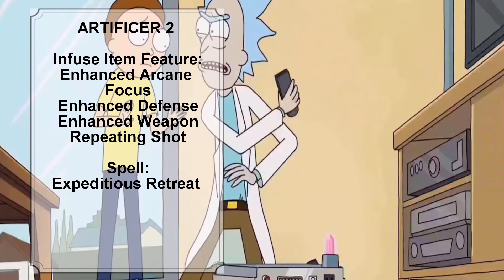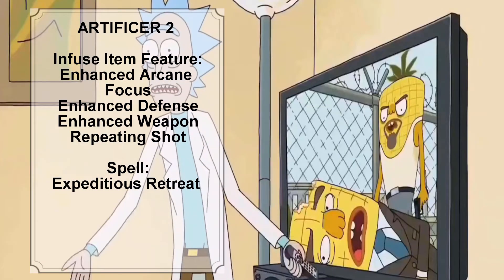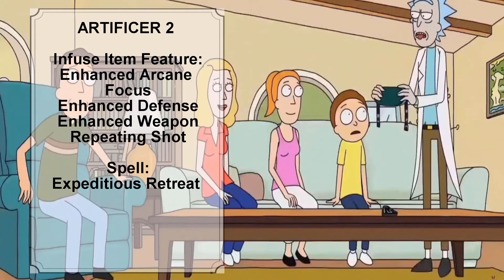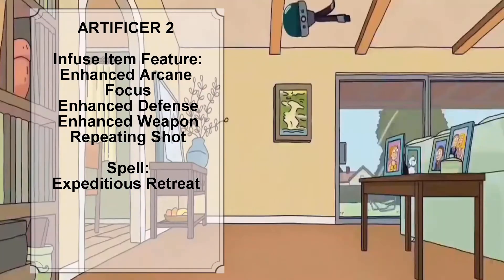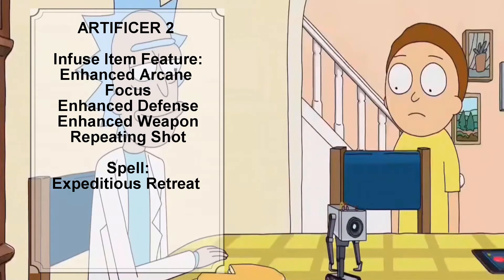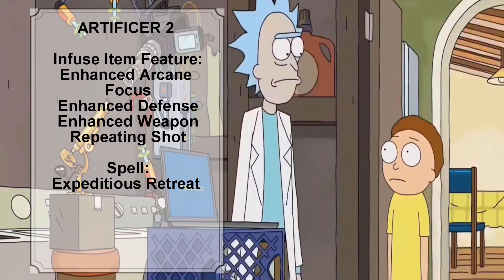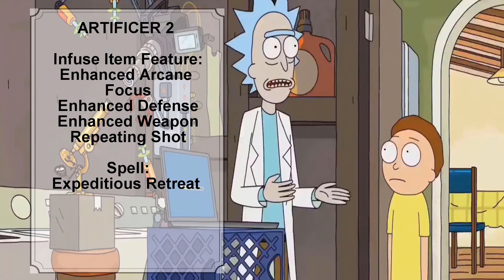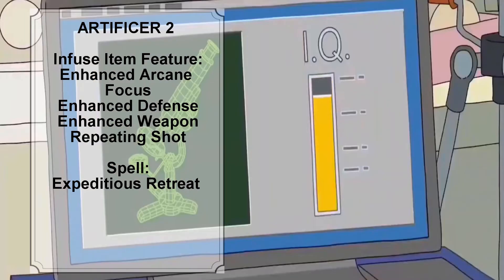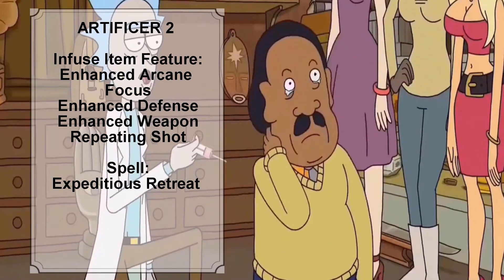At Artificer level 2, Rick gains the Infuse Item feature. With the Infuse Item feature, Rick can imbue mundane items with certain magical infusions — the magic items he creates are effectively prototypes of permanent items. Rick can pick four infusions to learn: Enhanced Arcane Focus, Enhanced Defense, Enhanced Weapon, and Repeating Shot. The maximum number of items Rick can infuse is 2. The total number of spells he can prepare increases to 4, and we will give him the level 1 spell Expeditious Retreat as his additional prepared spell.